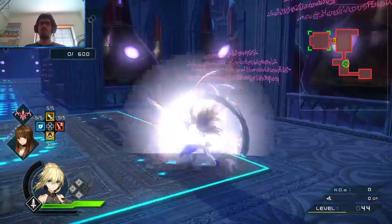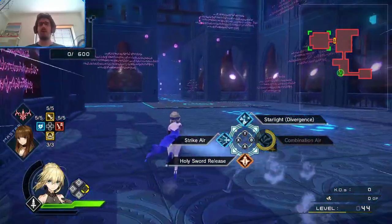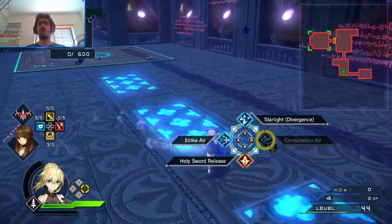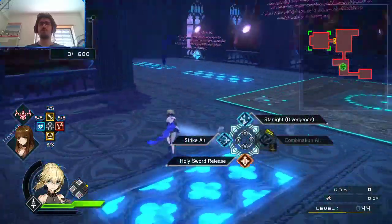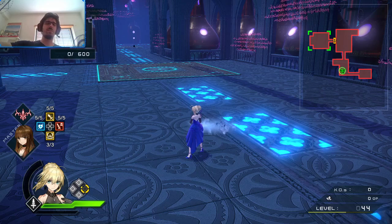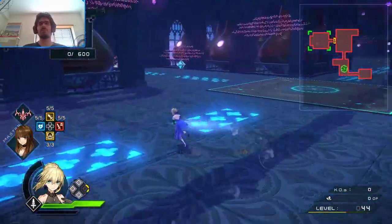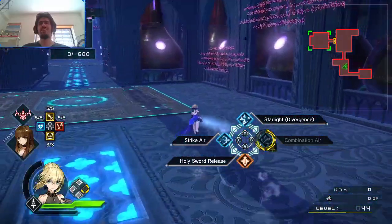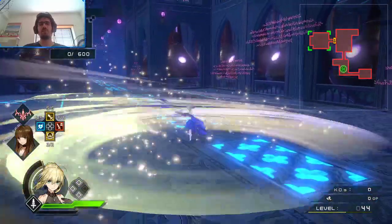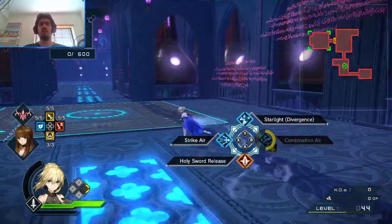Next up, Combination Air. This is a hard-hitting skill. It hits hard — it's a close-range skill. The two first strikes do okay damage, but the third one is the one that deals the big damage. However, that third hit's dash sometimes will miss, which really sucks. It's a shame because this skill could probably be better than Starlight Divergence, but because of that third strike I would not recommend taking it. You can still take it — it still works, it's still fine — but be careful with the third hit.